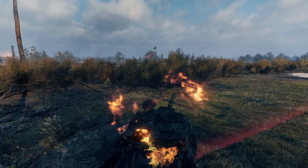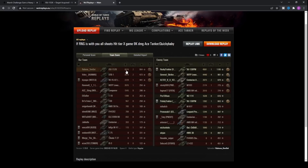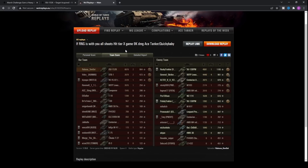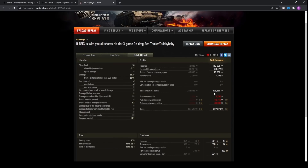Here on the post-battle results screen, you can see it earned a mastery badge even in a defeat. This was the highest damage replay on WoTReplays that we could find — Sensei managed 8,878 damage in a tier 10 game, almost more damage than the entire team combined, and he was bottom tier. That really showcases that it doesn't matter what tier you're playing the ISU-152 in.